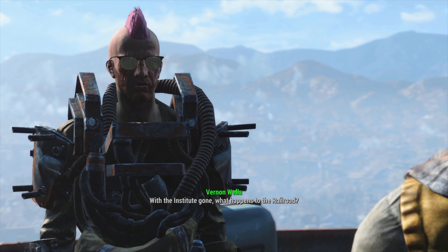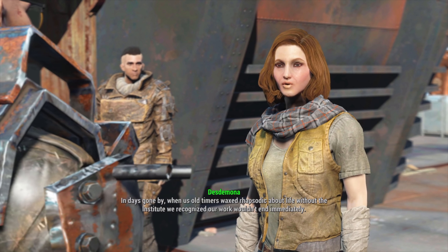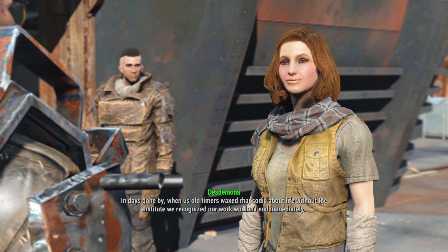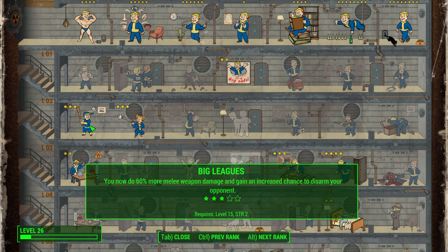We begin our playthrough immediately after making the Institute explode and turn to Desdemona, who gives us a speech about the synths seeking freedom. We get two level ups for completing the main story, and for more flexibility with our weapon choices and to save ammo we go for ranks 2 and 3 into Big Leagues, which allows us to deal 60% more weapon damage and a good chance of disarming our opponents.